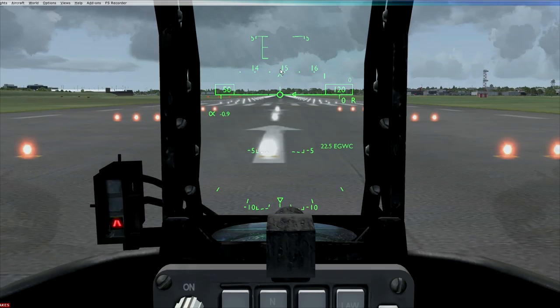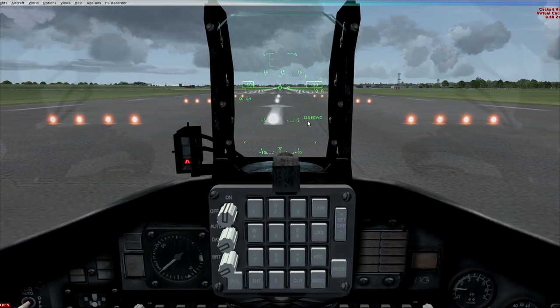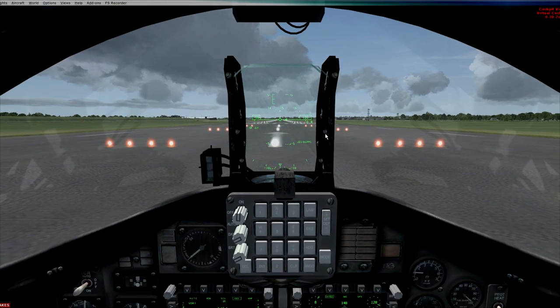What you can now see is that's our heading, and this little line over here is where the GPS is telling us where to go. Because it's in navigation mode, it's telling us our next waypoint is 22.5 miles away. That next waypoint is Cosford, which is an airbase in the UK. So let's get airborne and see how we get on.